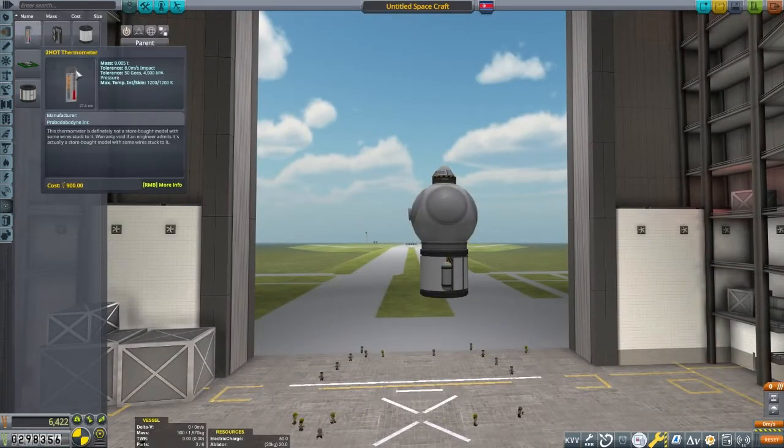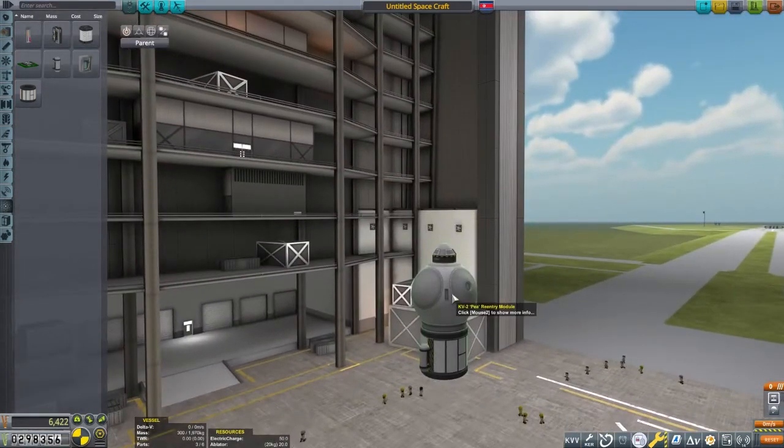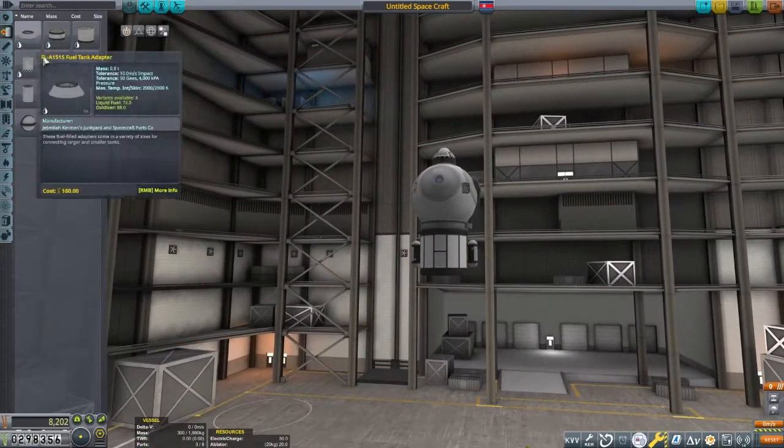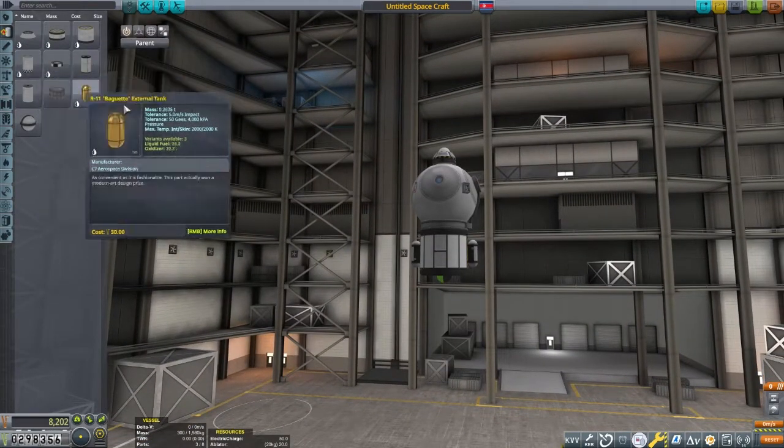It doesn't carry mono propellant or have reaction control wheels, but we'll do better with a pilot and a scientist for this mission. Because it doesn't have reaction wheels, I'm adding one and putting the parachute on top.